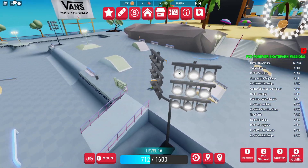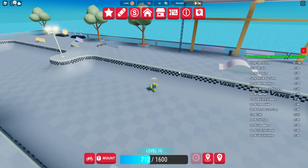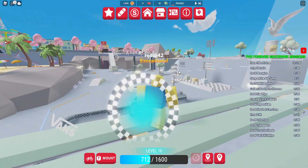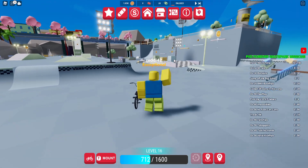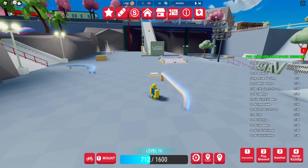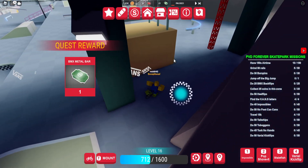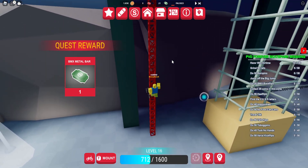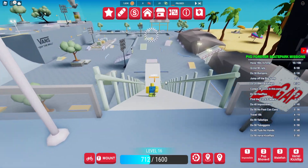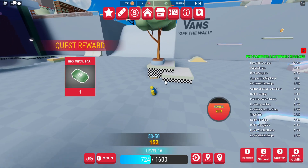Just jump off your bike and grab it - easy. Then we get the other letters. There's an S over there - how do I get up there? There's a ladder. That's one more we're missing - probably up there somewhere. There it is! That's all the letters. We can do the big jump real quick - drop at the end and there we go, that's the big jump done.